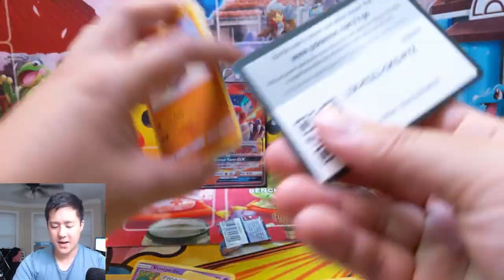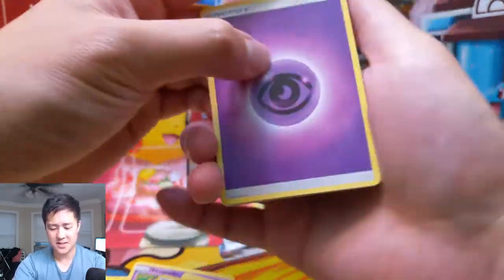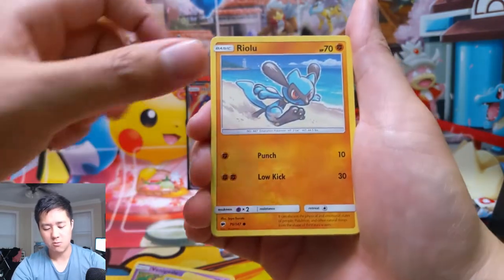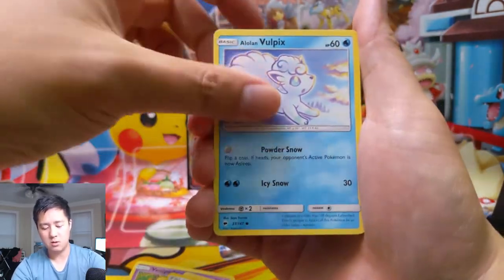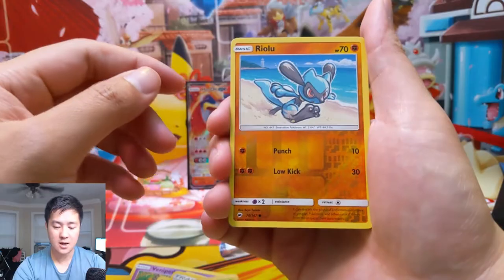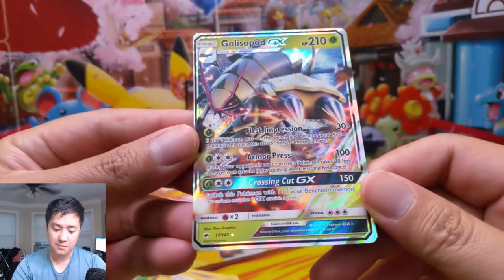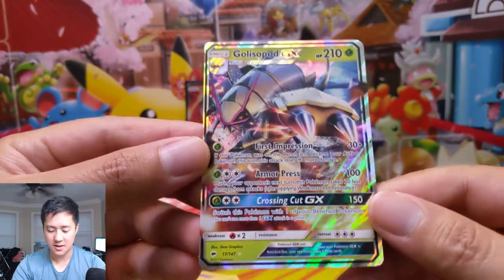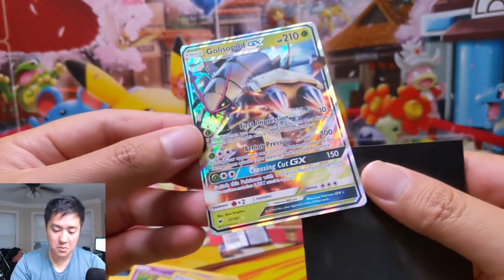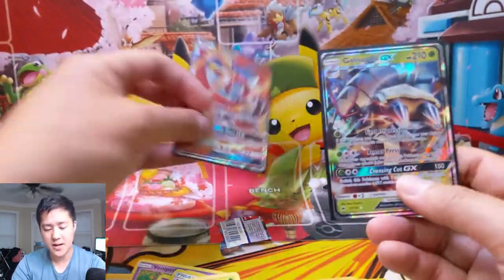Last pack — can we clutch up and get something good? Psychic Energy, Buffalant, Charmeleon, Rhydon, Riolu, Meowth, Alolan Vulpix, super cute Wimpod, Togedemaru, reverse is another Riolu. And for our last pack — Golisopod GX! This card was actually really good. When it became your active Pokémon this turn, similar to how Zapdos works now, it does 120 for one. It is a Stage 1 though. Iron Press isn't actually bad either. Very nice pull right there.